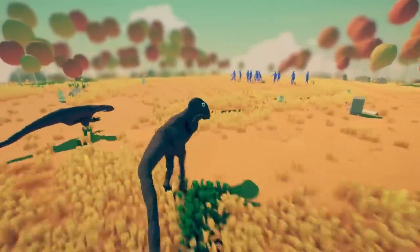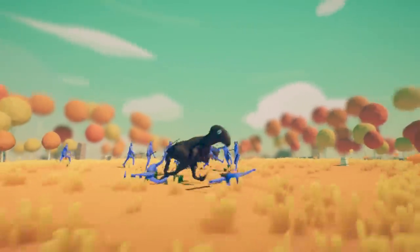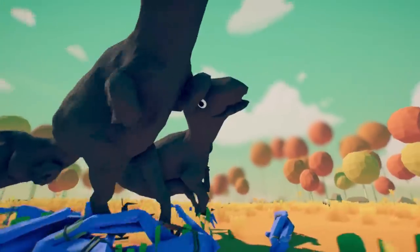Welcome back to Tabs, this time a dinosaur edition. What we're seeing right now are Velociraptors — I kid you not — raptors going at it, fighting Stone Age Faction Spearmen, ripping them to pieces.